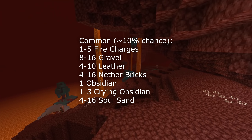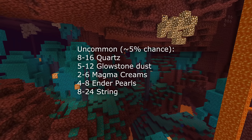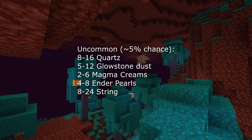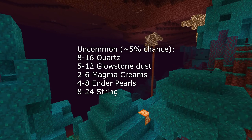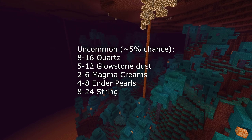That means you will commonly now get 1 to 5 fire charges, 8 to 16 gravel, 4 to 10 leather, 4 to 16 nether bricks, 1 obsidian, 1 to 3 crying obsidian, or 4 to 16 soul sand. For uncommon items, there's no change to the item set itself, and the chance to get these items is now about 5%. These include 8 to 16 quartz, 5 to 12 glowstone dust, 2 to 6 magma cream, 4 to 8 ender pearls, or 8 to 24 string.